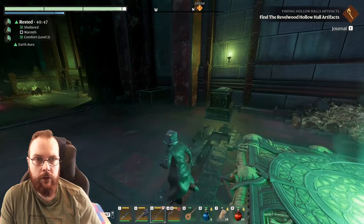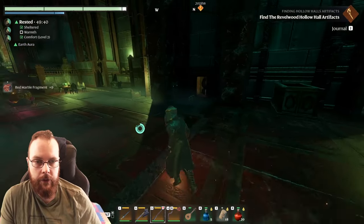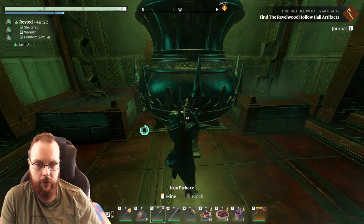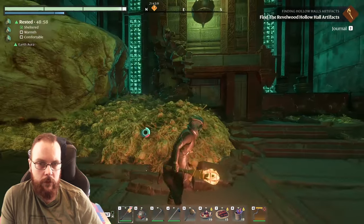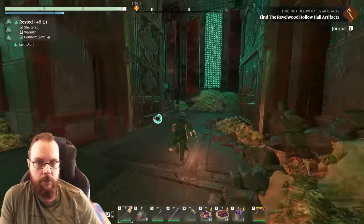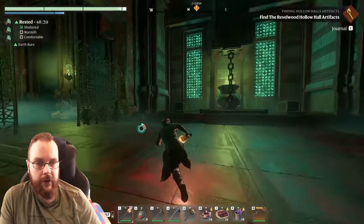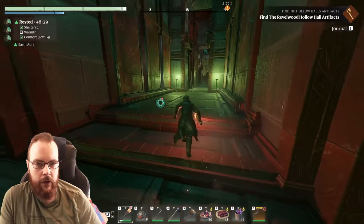Let's teleport back and see if we can use the compass. Location reached - but if I go down, it tells me it's two thousand meters upwards. That doesn't help. It could mean it's anywhere. There's nothing behind that thing. Since I've run these dungeons quite a lot, where could the artifacts be?